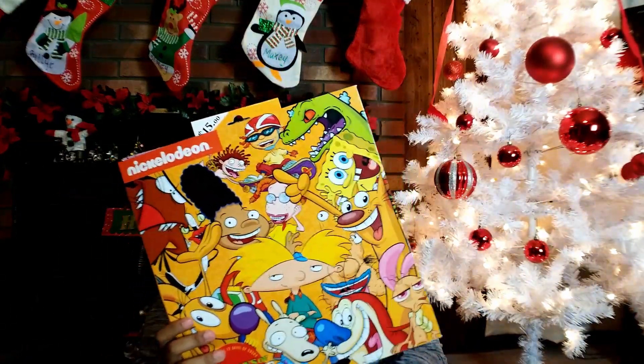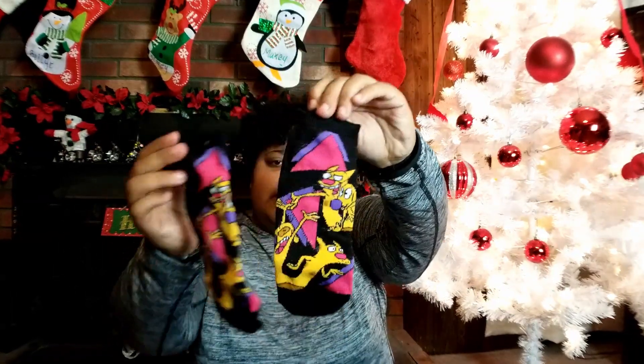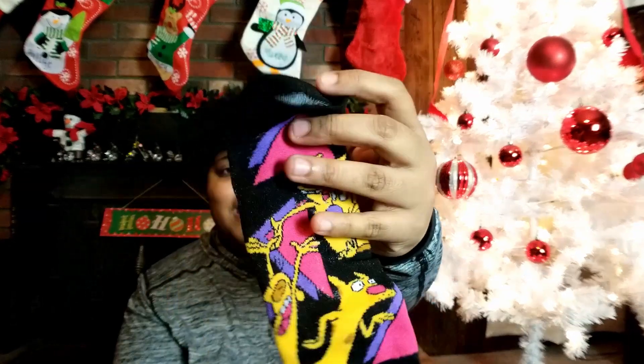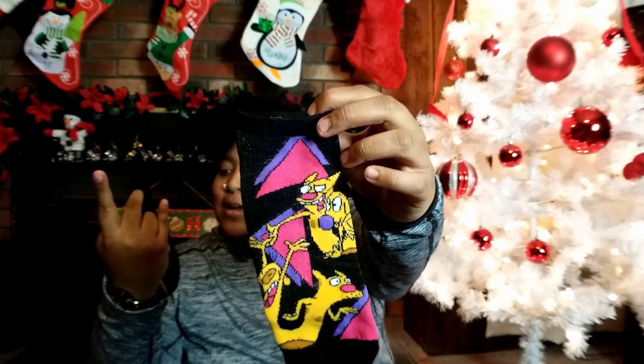Now on to the sock advent calendars. First, as always, we are going to do the 90s Nicktoons. Today is day three, so we have CatDog. These are the socks for day three. Oh, these are dope. I really like the color scheme on these — I love these purple and pink triangles. It feels very 90s. There are two different expressions of cat and dog; they're dancing down below. I'm digging these socks. Not much better than the last CatDog ones because those were crew socks with bones all over them — those were really dope — but I'm also really digging these.